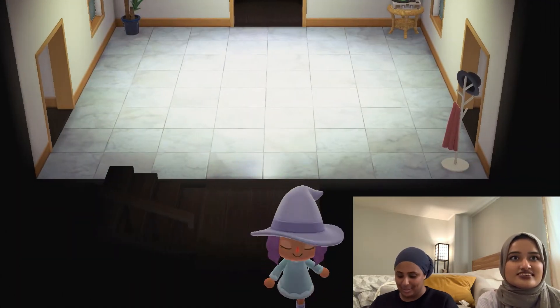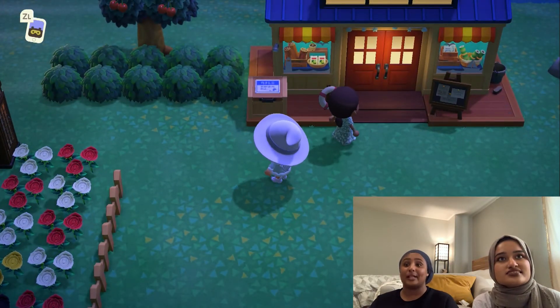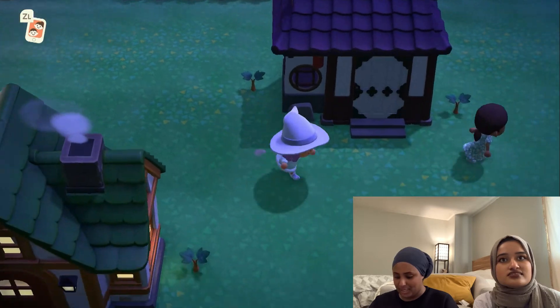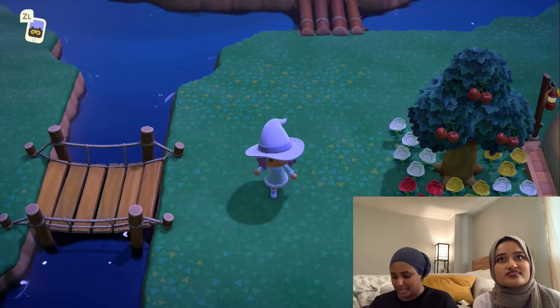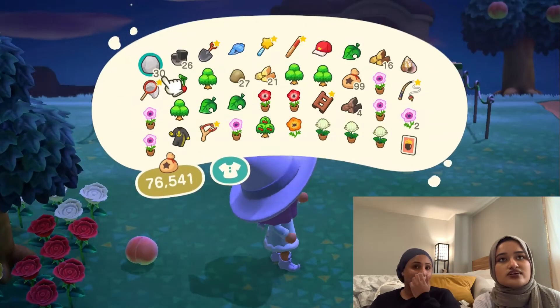I could show you where Able Sisters is. My shop — Nook's Cranny — is right here, but I'm going to move it; it's just not gonna happen until tomorrow. We have some shops and then these are the villagers' houses. If you cross this bridge over here, this is where Able Sisters is. Here's the campsite — we have a camp visitor I haven't checked in on. Can I take this? Yeah, if you just take the pieces but you have to empty your pocket.